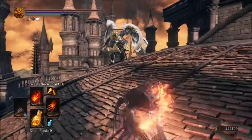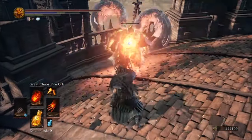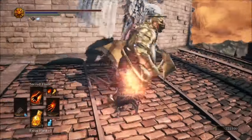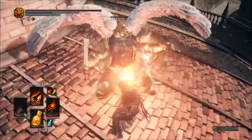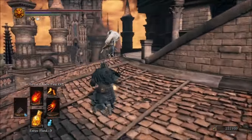One more important tip as a pyromancer is to invest points in attunement. That way, you will have more spell slots available to you and will also get additional FP to cast more spells. By doing this, your chances of depleting your FP completely and requiring a refill will be much lower during an intense fight.